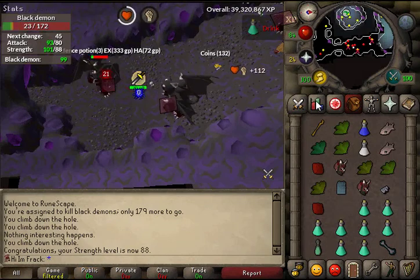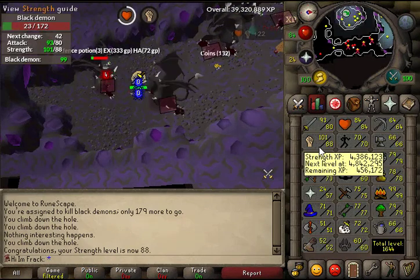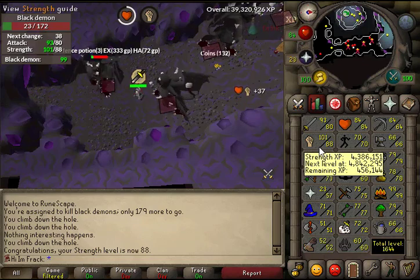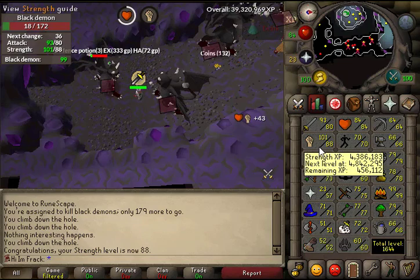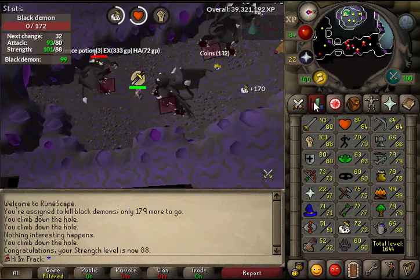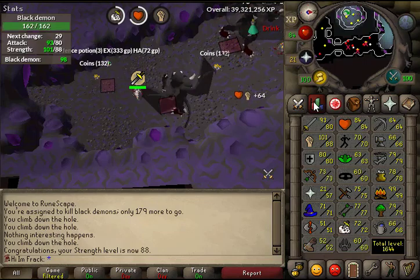Just hit 88 strength. Seems like I'm always at black demons — I've gotten so many black demon tasks. Maybe I should block them, but if you pray with Proselyte they're extremely AFK. I have a kind of love-hate relationship with black demons since they don't drop many good things.